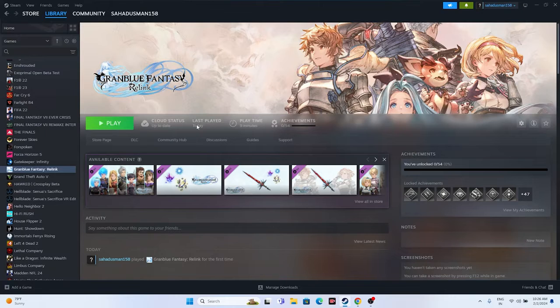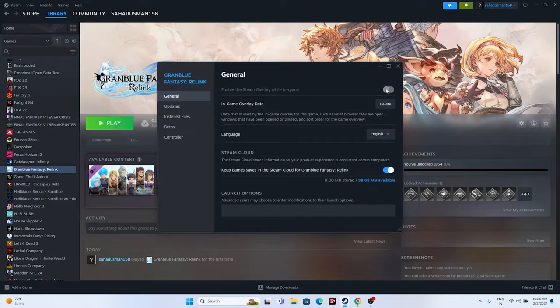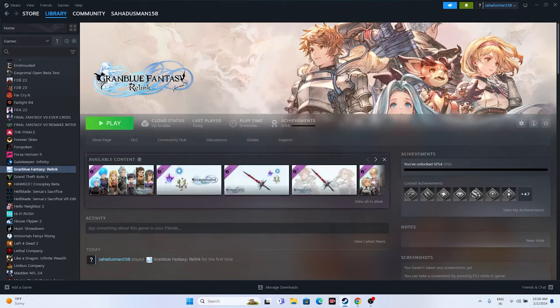Make sure to disable the Steam overlay. In Steam, right-click the game, go to Properties, and make sure the Steam overlay option is turned off. If it is turned on, you may experience trouble, so turn it off and try launching the game.